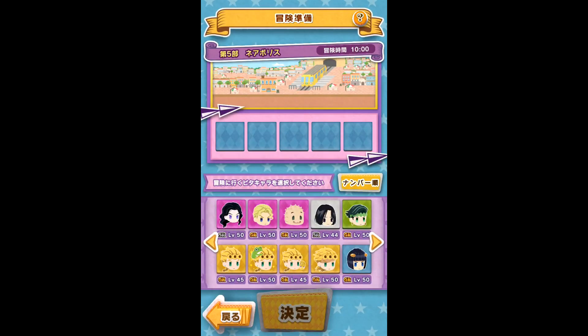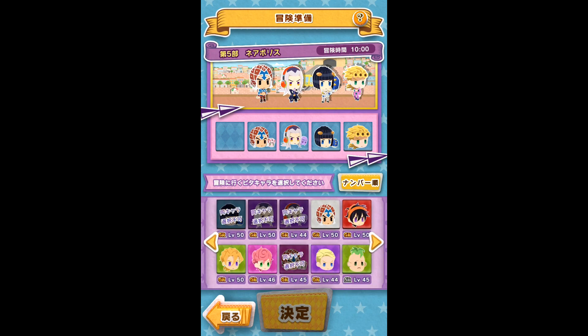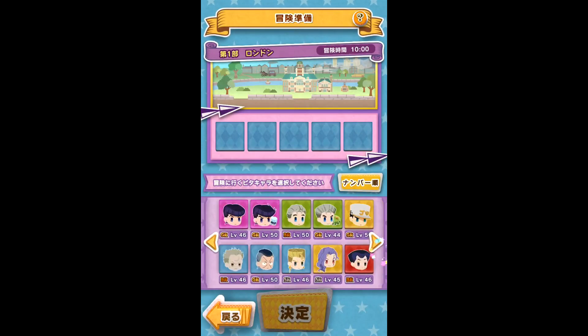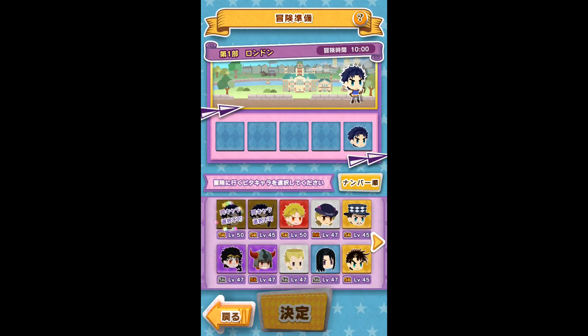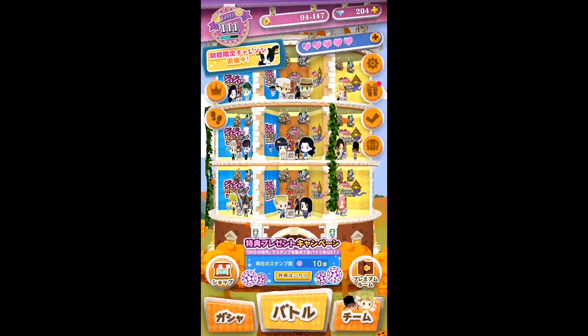We'll cover friend levels in just a bit. While we currently don't have sufficient data or sample sizes to determine the estimated rates of item drops, the general rule of thumb is you'll get rarer gifts more often from longer adventures. Also, we can't confirm nor deny whether setting corresponding characters to a specific part of the adventure, or putting a GR as opposed to a lower rarity, actually affects drops — so there really aren't any recommendations I can make for who to send out for specific adventure types.